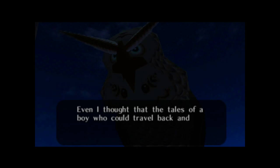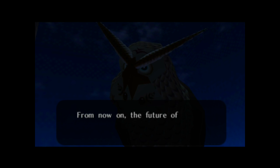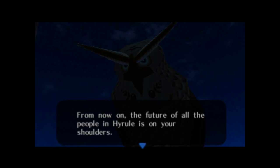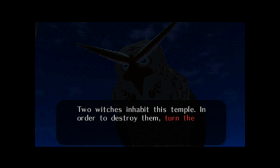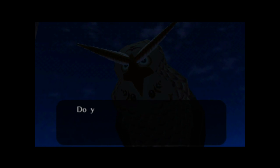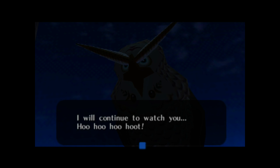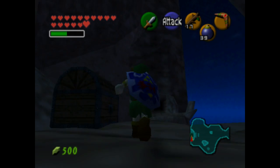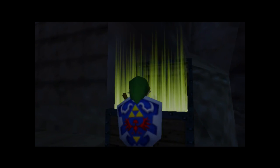We have one last meeting with Kaepora Gaebora, and it's some actually useful information. At first he just talks about how he never could have imagined a kid who can travel forward and back through time, even though we shouldn't know that. I mean, he is a sage — this is Rauru, just in bird form, the sage of light who gave us the free medallion right after we picked up the Master Sword. He also asks if you want to hear what he said again, even though the last couple times he didn't say that — super inconsistent. And it actually is nighttime, so the sunlight switches shouldn't have been able to turn on — we don't have sunlight.